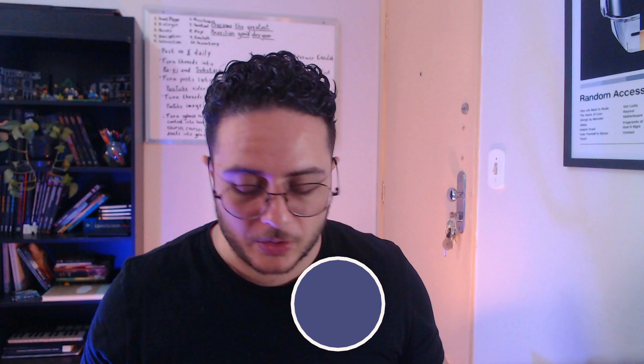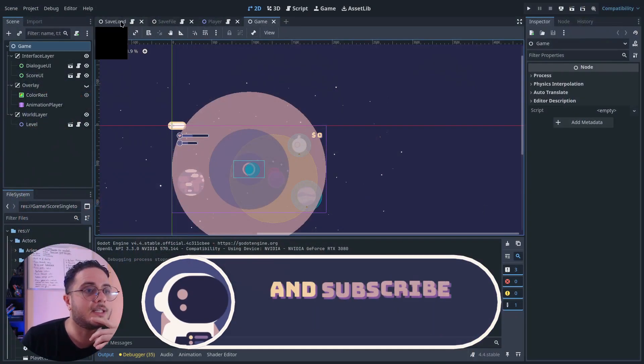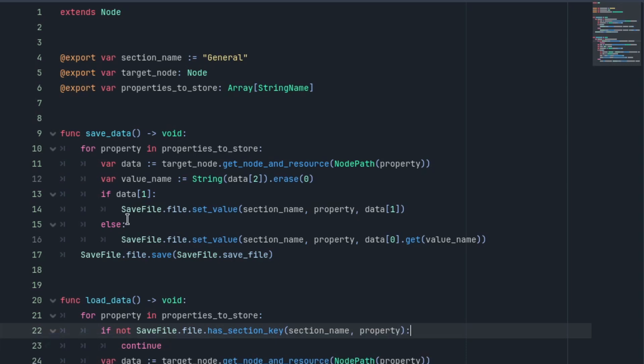Let me show you how you can create a saving system in Godot Engine. Here I have this save load component. I'm going to open up the script. Fundamentally, what it does is that it's going to store some properties into a config file. A config file is basically a .ini file — it has some sections, some categories, and inside these categories it has some properties.